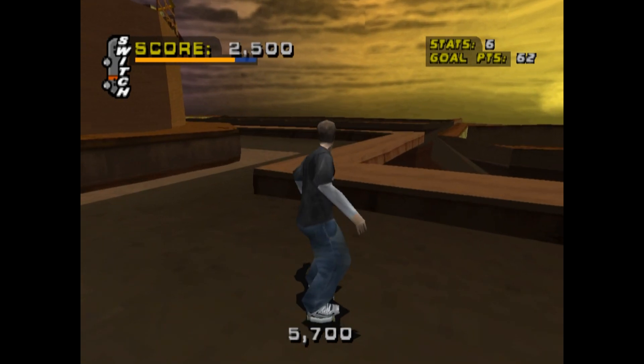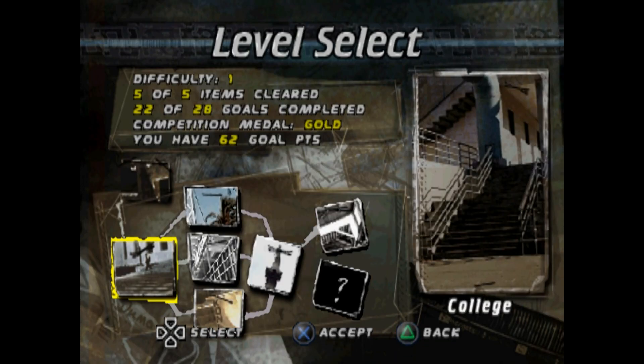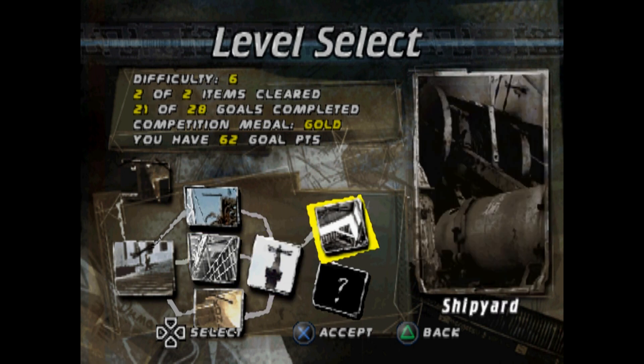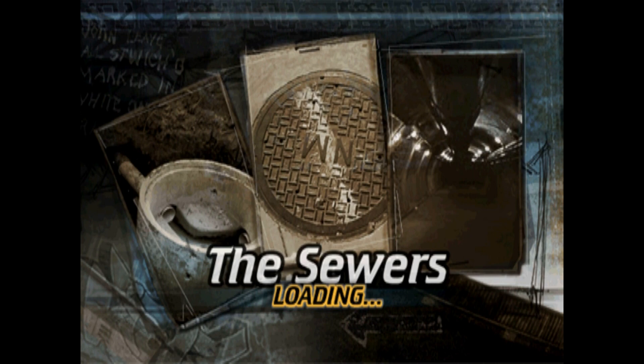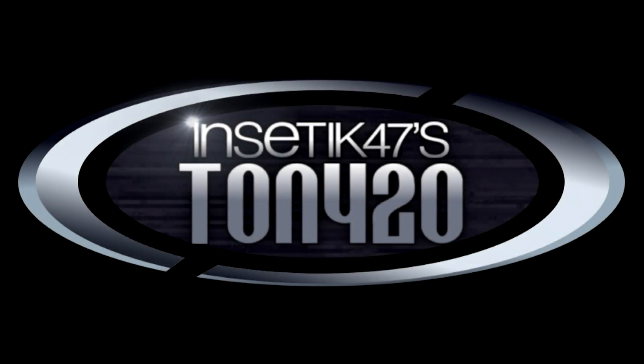I can watch people play SSX Tricky, and if they go off pretty much any jump and start pretty much any uber trick in the game, I will know whether they can land it or not. Maybe one in a hundred I'm surprised by something they land on the first frame or crash on the last frame of the trick. But most of the time, some idiot goes off a jump and starts their character's signature trick and I'm like — you dum-dum. You're boned. You're fucked. I loved that progression.